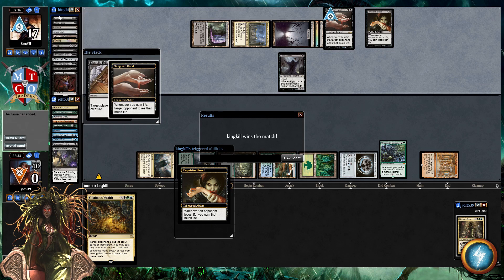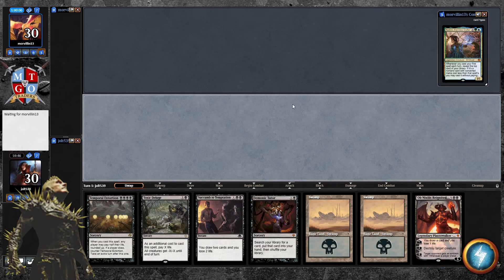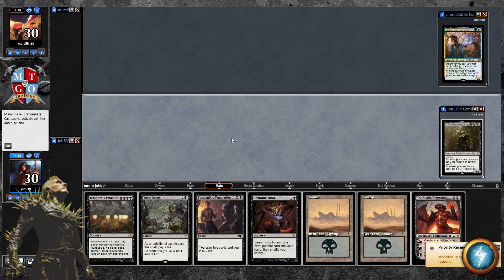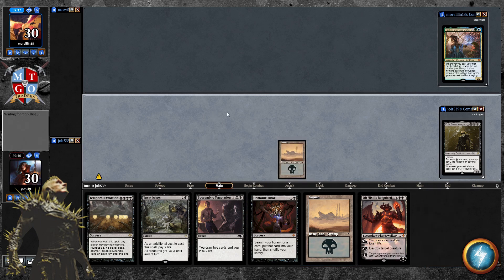Welcome to Crick, Son of Yawgmoth. Our opening hand — yes, we're keeping this one. We've got Demonic Tutor, double Swamps, Ob Nixilis, and Succumb to Temptation — a really nice consistent source of card draw. I'll probably go Demonic Tutor for Ancient Tomb to kick-start things. Let's lead off with Swamp and pass the turn.